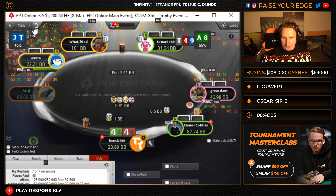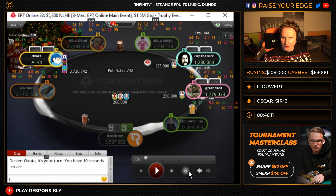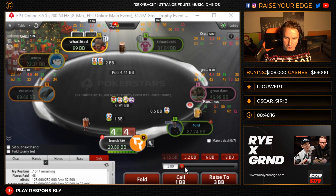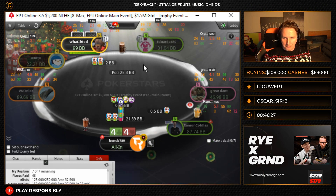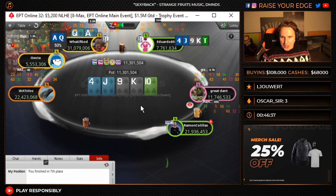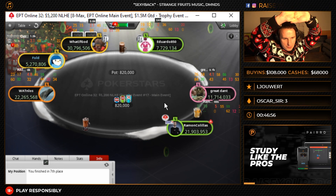GG AWP. He jams this. We have a nice 3-jam here — pocket 4s, around 20 bigs against hijack, chip lead open. Very nice hand, very nice spot. Very high EV, we would say, in poker. Good luck, us. GG. That's it, chat. Well, that's it for me — nothing we can do. Gotta win those flips. It looked good right up to the river — I was actually pleased, no blank card. And then it's the nasty 10.